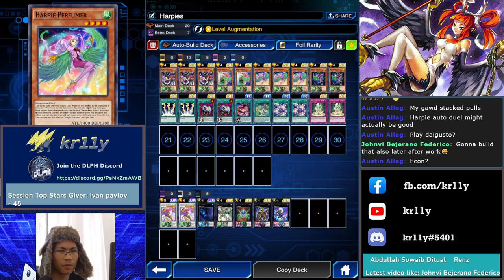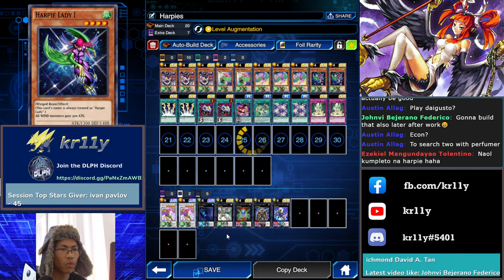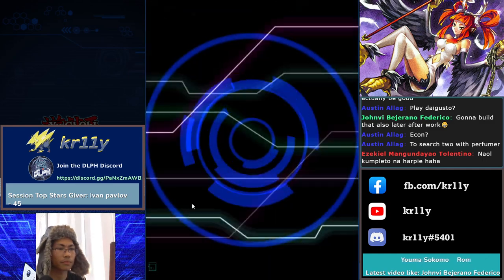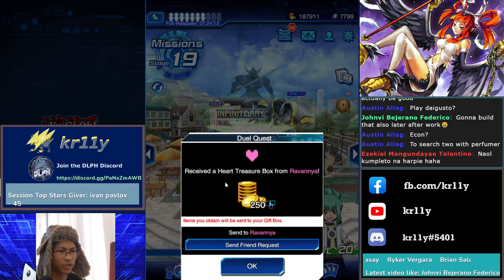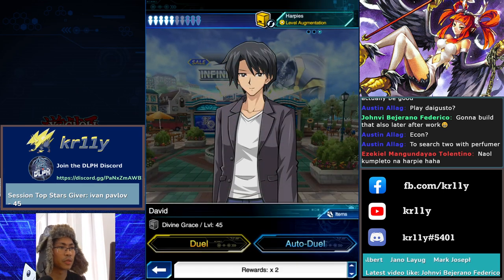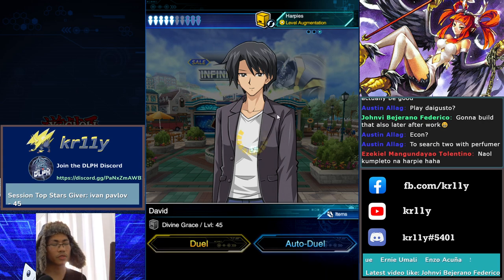Normal Summon Harpy Channeler and use Level Augmentation — discard, special summon Harpy Perfumer from the deck, activate Perfumer effect, Elegant Egotist, Synchro Summon into Cyber Slash using Perfumer as Synchro material. Let me just read through... okay, let's test the deck out first. I think I don't need to play Hallowed Life Barrier but the problem is I don't have protection. Actually I have Econ, so no worries. Let me change the music.